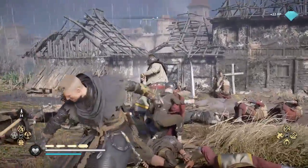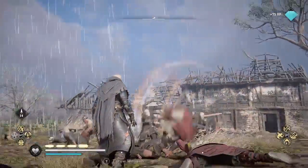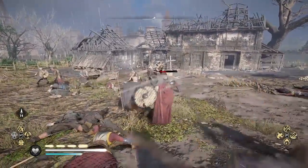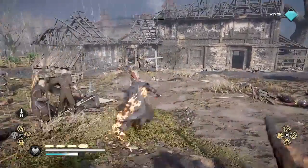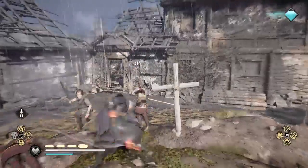These same enemies I just killed respawned — that is the glitch here. And you'll see I'm about to ignite my weapons. My flails are now on fire because I'm using the critical spark rune.